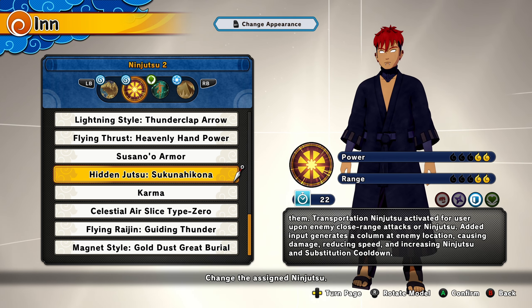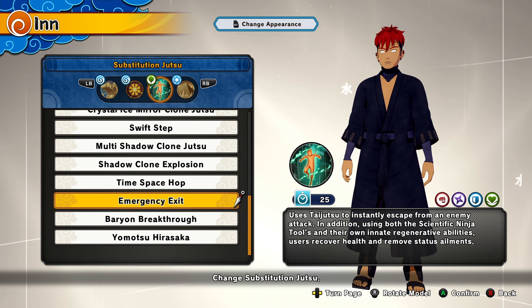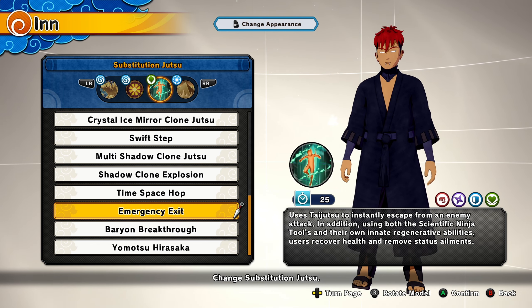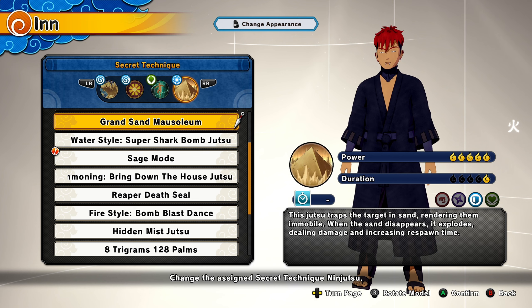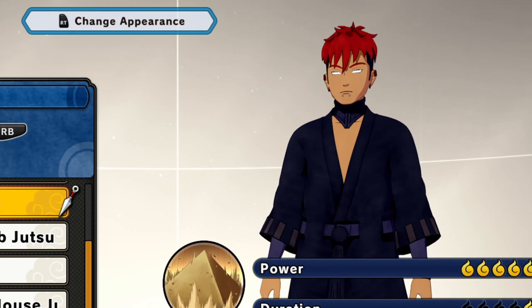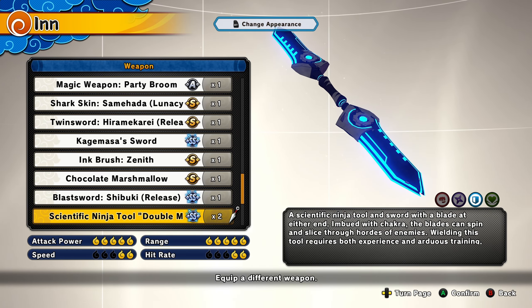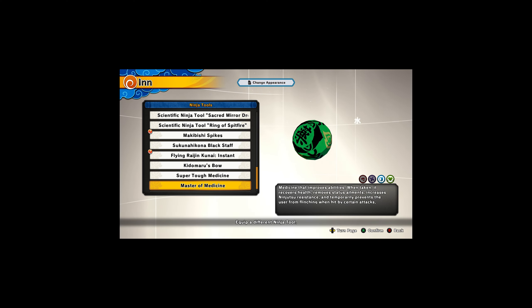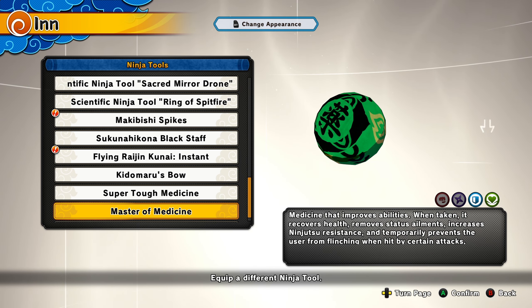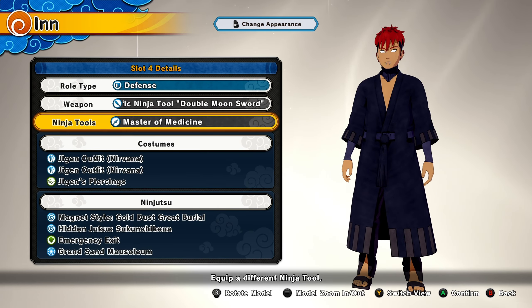Next up we've got Sukuna Hikona from the Ishiki DLC — it cancels every enemy's jutsu emergency exit. As my sub in this video, and to keep the sand theme going, I chose maybe one of the most underrated free ults in the game: the Grand Sand Mausoleum. I'm going to be a little toxic and use a double moon sword as my weapon — controversial, but sometimes you gotta fight fire with fire. To top it off, Master of Medicine as our ninja tool because we need that heal.